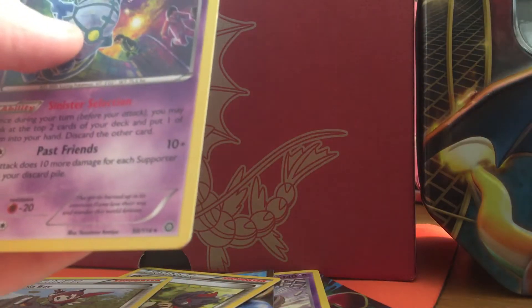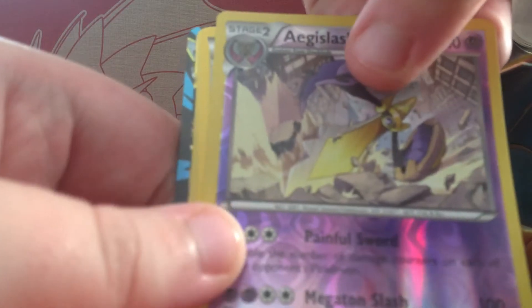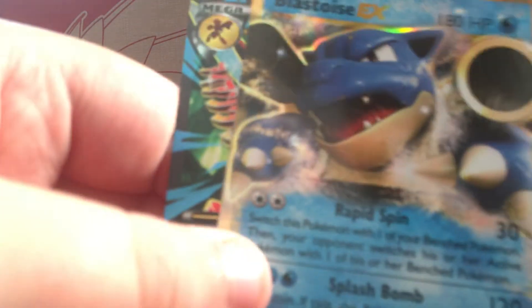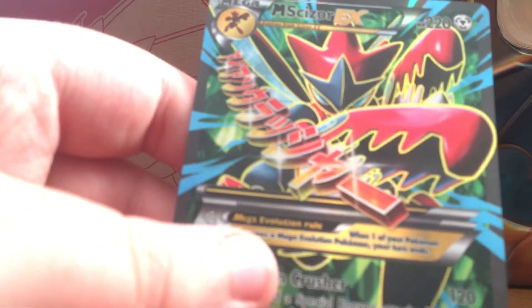Okay, let's take a quick recap of what we pulled today, from least great to great. Starting off, we have a Reverse Holo, an Agi Slash, an N, a Chandelure Holo, a Ninja Boy, a Blastoise EX, and a Mega Scizor EX. And that about wraps it up.